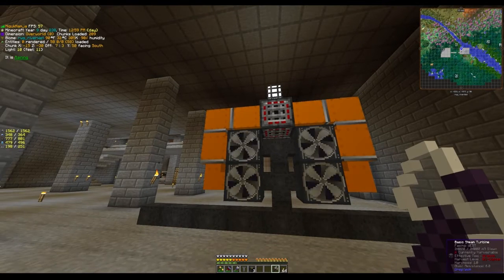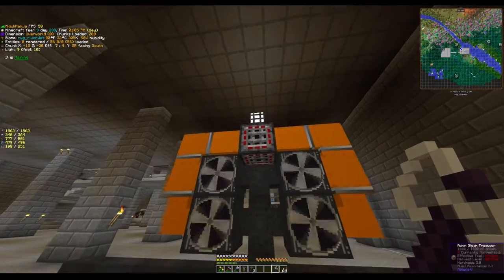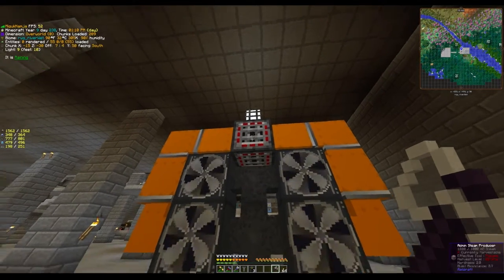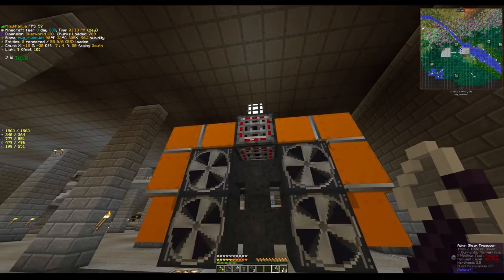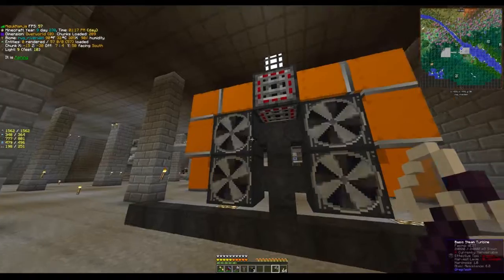For this demo I just have a simple 4-amp setup. I'm using steam turbines — for this demo I'm just using an admin steam producer. This could be your boiler; just imagine you have your boiler or tank full of steam feeding into your steam machines here.